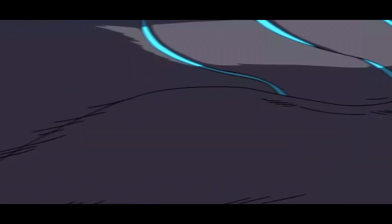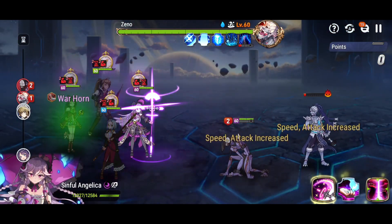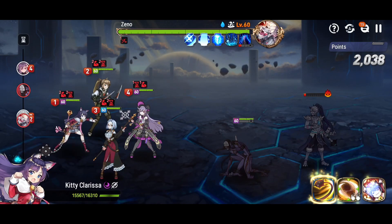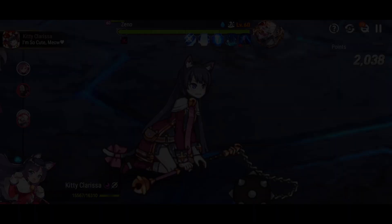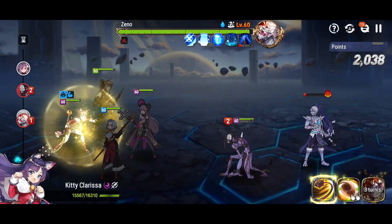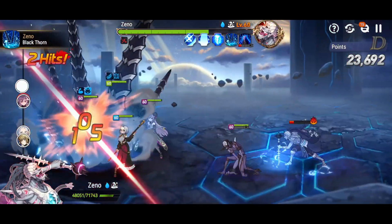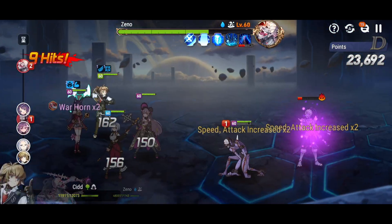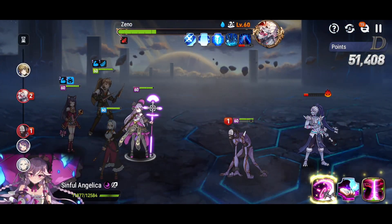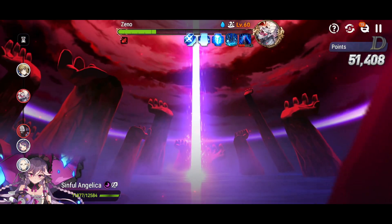At the start, Xeno does his big attack and puts a buff block and restrict on everybody. I could use my S3 and cleanse most of that, but instead I'm going to use the S1 for attack break, and stall until Kitty cleanses all of these debuffs off everybody. Then Kitty can do some chip damage, and Cid does an S1 to take the boss down a little more. I stuck the slow debuff, and now I can transform Sinful Angelica.